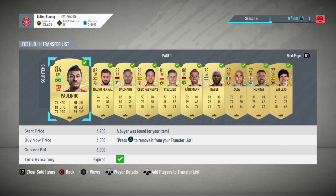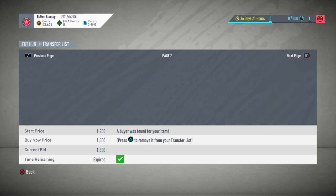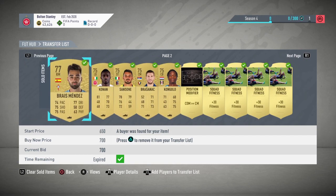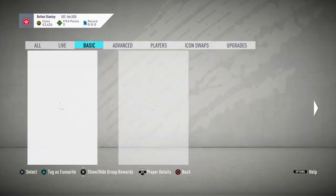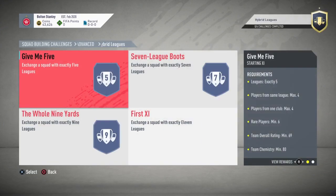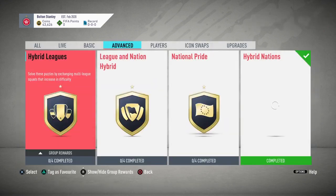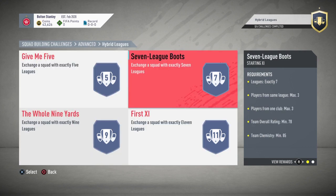I've just sold everything from those last two packs and we're up to 43,000 coins. From when we started, I transferred over about 15,000 coins, so we've already made about 30k profit — and we haven't even packed a walkout. That's pretty significant. If you guys have super lucky pack luck, you're going to be making tons and tons of coins. Next up is hybrid leagues.